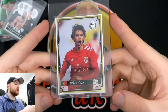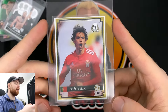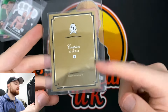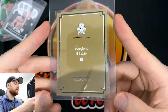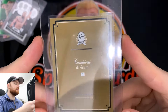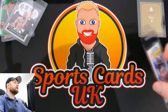Next up is an interesting one — a Joao Felix, numbered to 999 — a Campione di Futuro. But actually, looking at it more closely, there are loads of print lines, whitening and damage. I might have to pick a different card. I haven't inspected it heavily enough, but I don't like the look of that whitening. Let me carry on and find another card for the end.